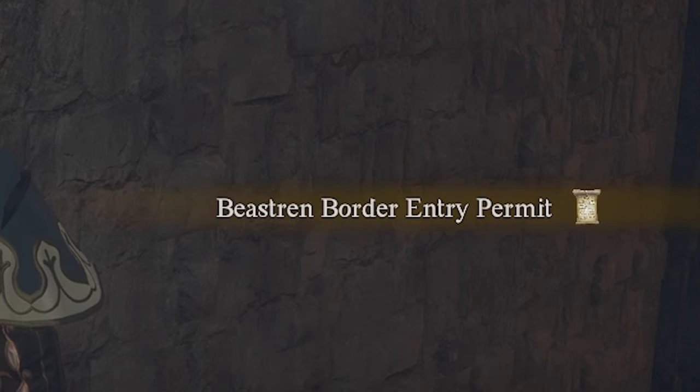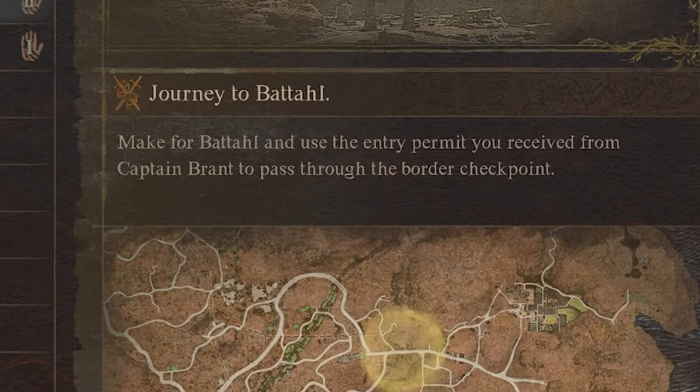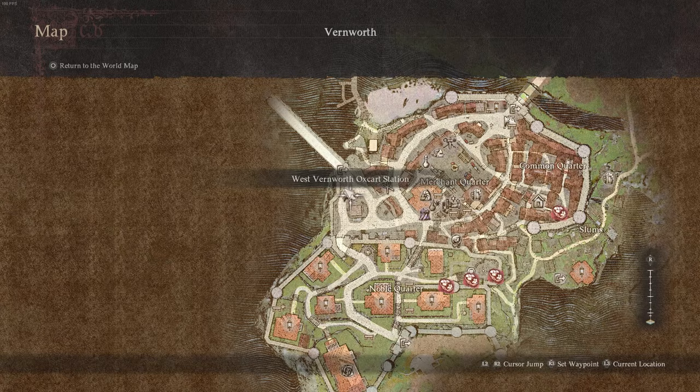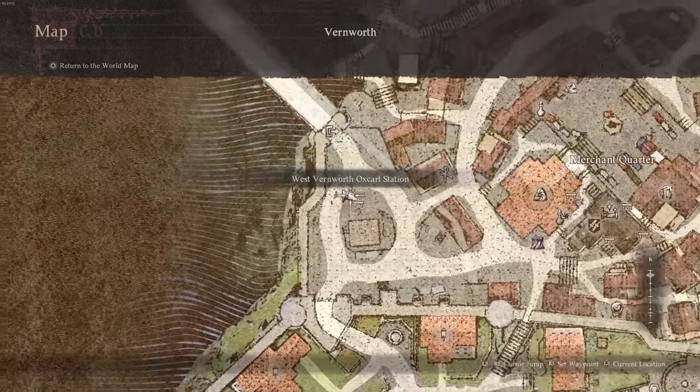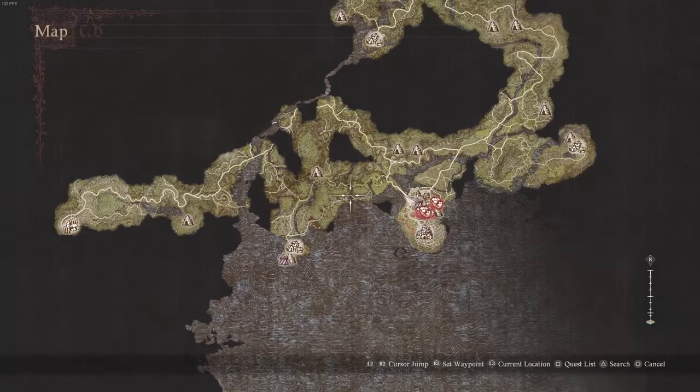Brandt will give you the Battahn border entry permit. You just need to get a mask to look like a Battahn. If you read the quest description, we're basically going to have to head to Checkpoint Rest Town, which we can get there from Vernworth using the West Oxcart, which will fast travel you along this pathway.